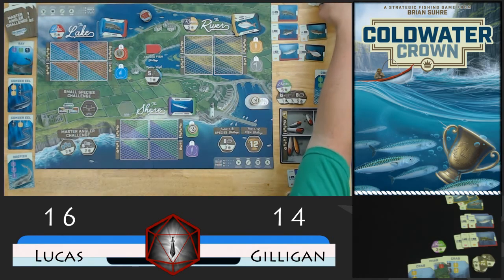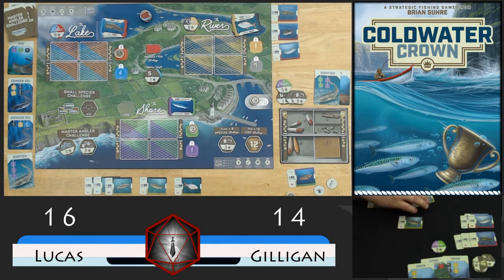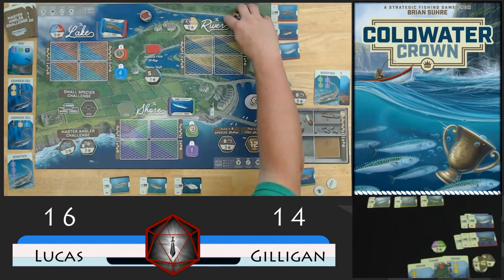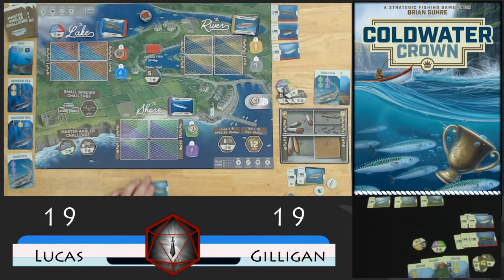Now we'll score the river. I do have a red tag there. We'll lay out salmon, a brown, and a rainbow - he's got one of each. I'm going to go ahead and keep the red tag and throw back these two rainbows even though one of them is bigger. That's going to give me 23 and a half versus 27, so he's going to get the 5 pound trophy and I'm going to get the 3. This red tag is going to stick around. No red tags on the others, so we'll just go ahead and get those out of our way.